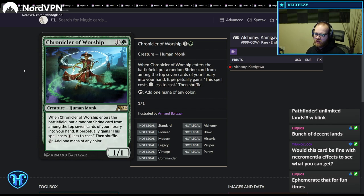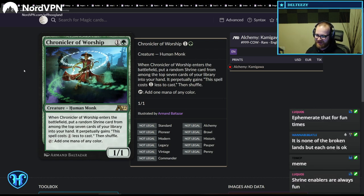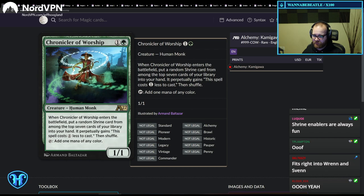Chronicler of Worship — when it enters the battlefield, put a random Shrine card from among the top seven cards of your library into your hand, and it perpetually gains 'this spell costs one less to cast.' This is a cube card — I'm going to close the tab.